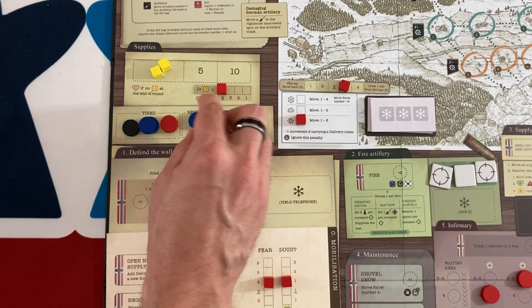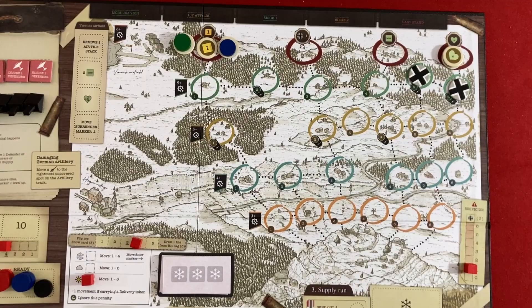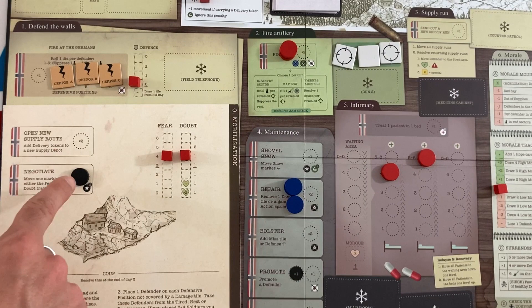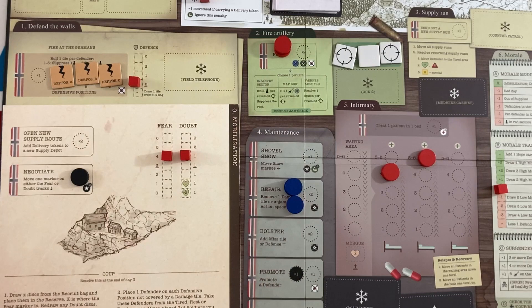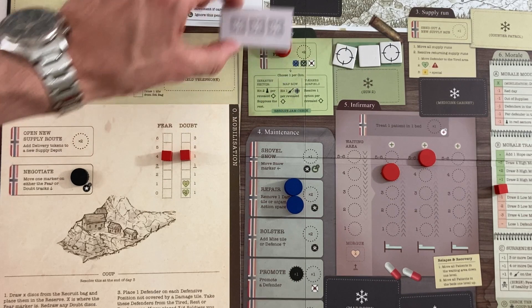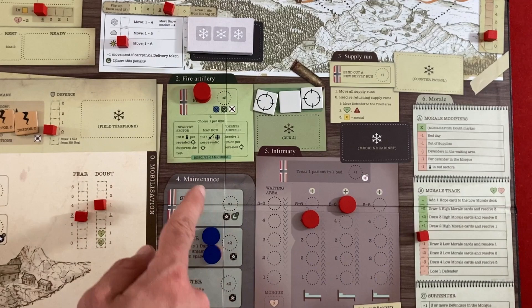My rest people come out, and I spend one of my remaining two supply to get all four ready. I've got three soldiers, three volunteers, one officer, plus people in the field and the injured. For turn three actions: officer negotiates again; I'll fire artillery once — only soldiers and officers can do that; everybody else repairs to free up more defensive positions. Resolving: I lower fear to three, since we're about to permanently lose some people from the bag. Then I fire artillery — I can pick the infantry sector, a map row, or the airfield.